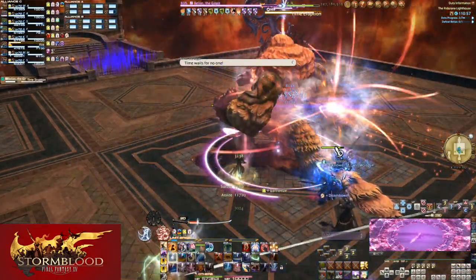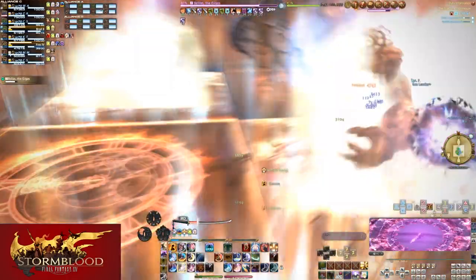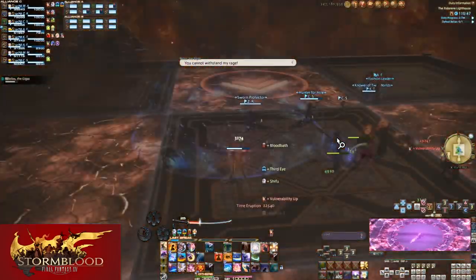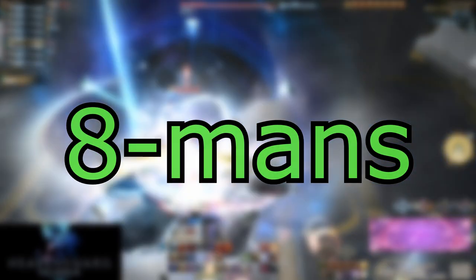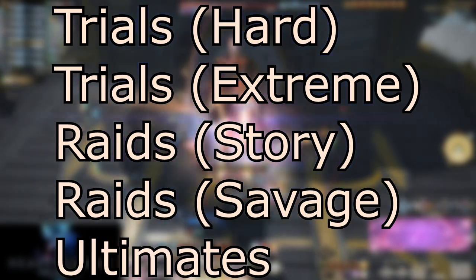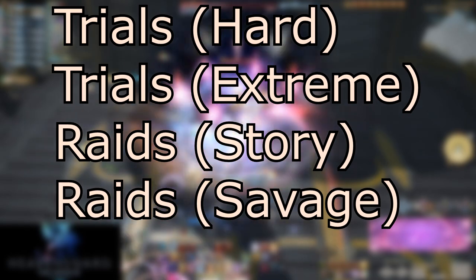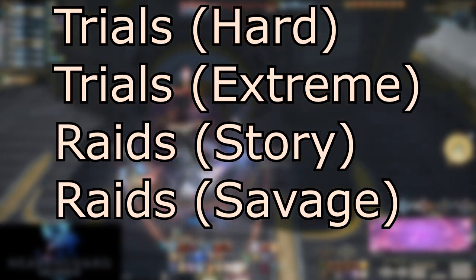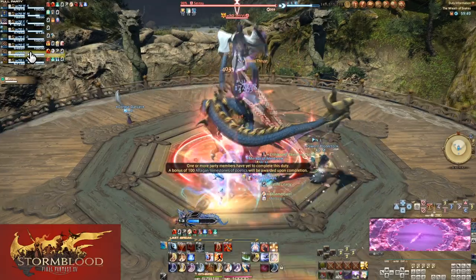24-mans are also often relatively low stakes — even for those super hard bosses, it's pretty easy. The real test is with 8-man fights. This set of content covers a wide variety of difficulties: hard mode trials, extreme mode trials, story raids, savage raids, and ultimate raids. That last one is kind of an anomaly with how it works with LB, so let's take that off the list immediately. Let's start with the easiest bit first: hard mode trials.